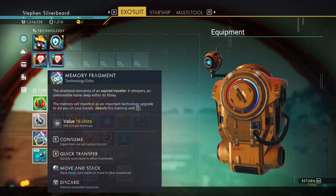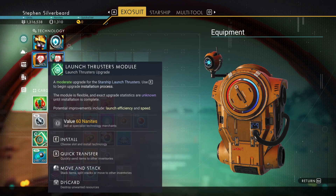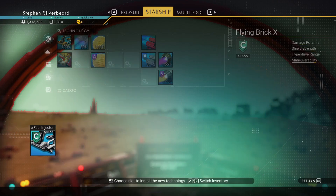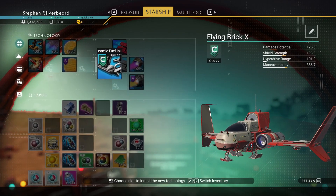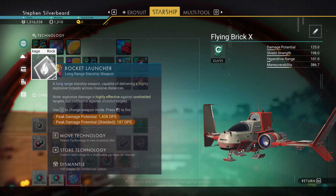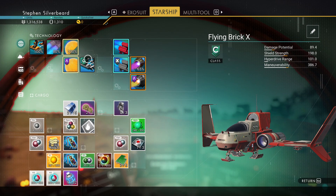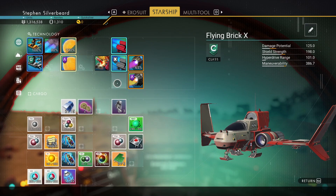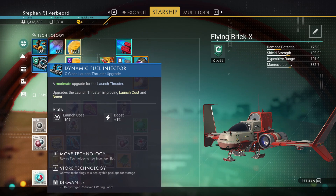I've also got a memory fragment here — ingest via the suit nutrient system. It's the shattered remnants of an expired traveler, with the manifest for important technology upgrades. I found it from a grave I found by accident. What we've got here is a launch thruster module — we're certainly going to install that. Launch thrusters are over there so we'd have to put it in there. That gives us a boost — minus 10 percent launch cost.